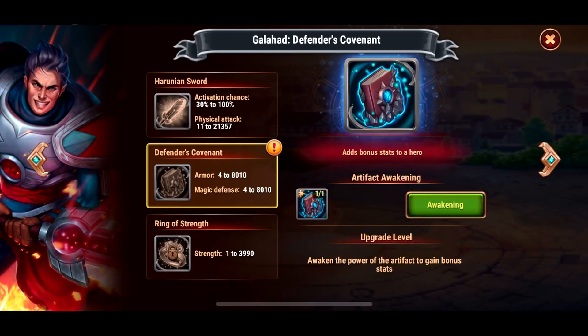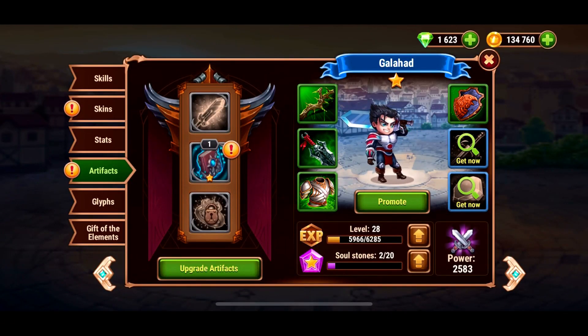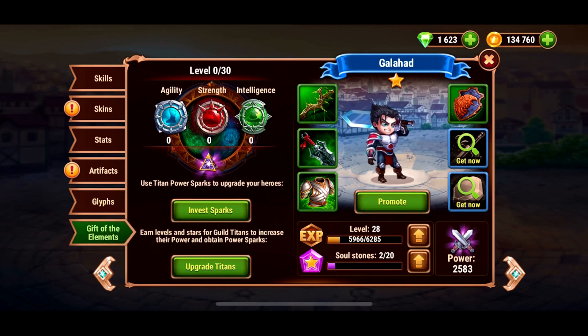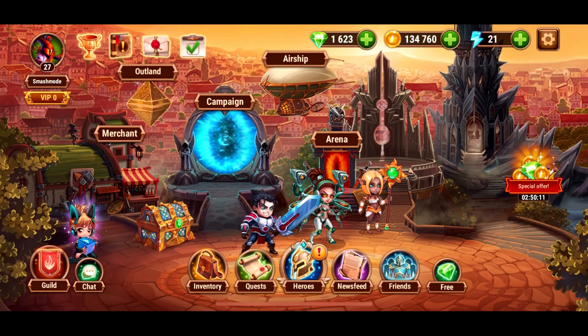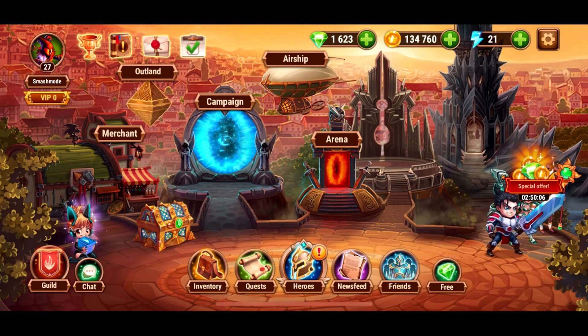Artifacts — it looks like we found one. Nice. It gives another 4 armor and 4 magic defense, making our tank a little bit more tanky. Glyphs I have not seen any of yet, so it looks like we'll get those possibly tomorrow. One thing I really enjoy is not feeling like my characters have a limit on how strong they can get, and it doesn't seem that way — at least on day one, it seems like it'll be a very long time before I reach the limit.